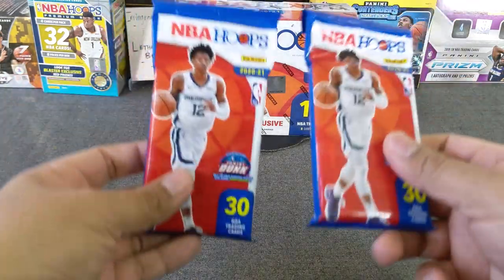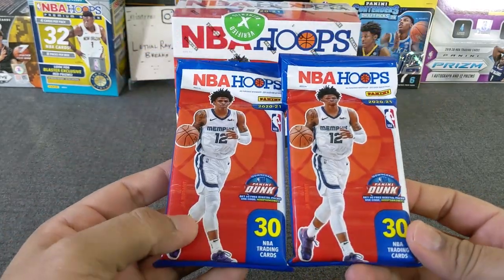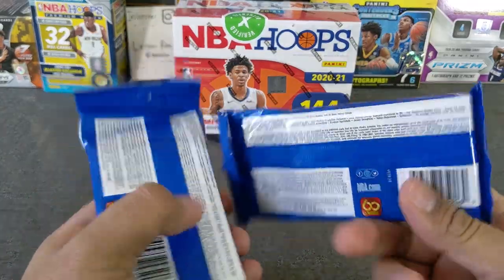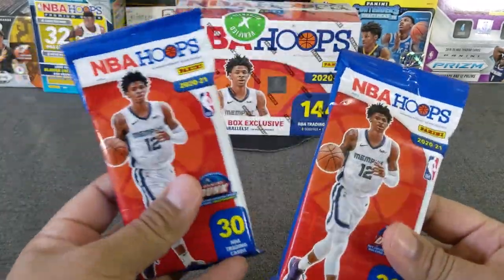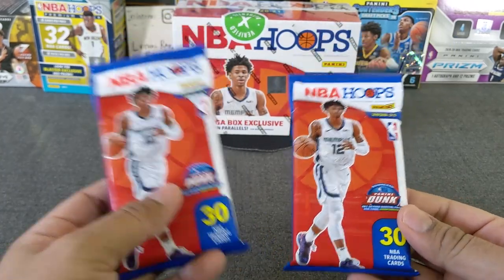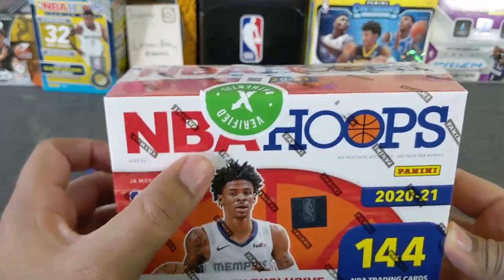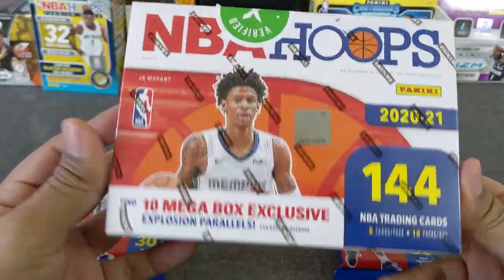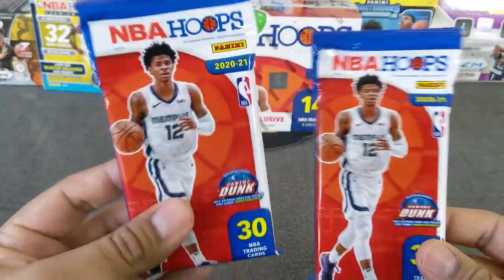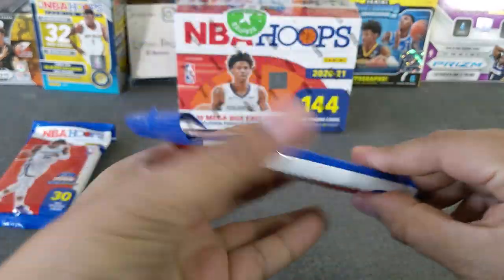Here are some NBA Hoops. I have two value packs, 30 cards per pack. We're looking for the explosion card — I'm not sure which parallel this one is, but I'm sure you guys have seen a lot of this rip. I have three more packs next to me, so we're looking for some slams. Hopefully we get a hollow slam — I'm looking for that Kobe hollow slam. And then also we're doing the 144-card mega box that I got from StockX.